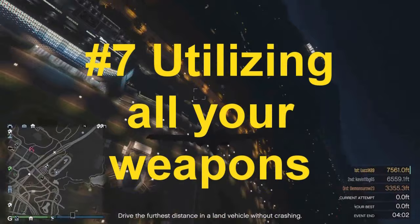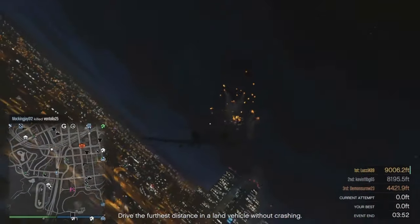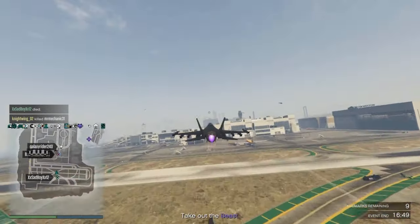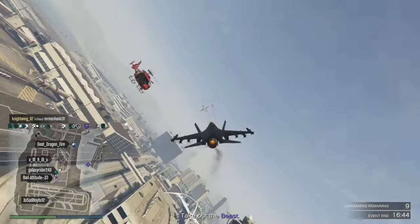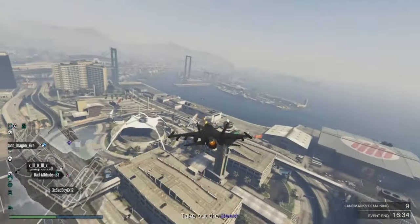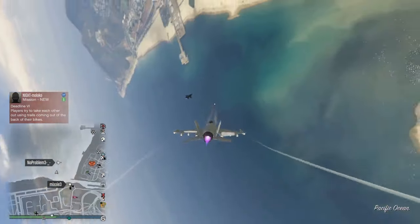Number seven: utilizing all your weapons. Use all available weapons that your aircraft has. Here in my B-11, I fire the missile barrage — which I barely miss — and then I fire the homing missile and the main machine gun. If you find that you can't overtake another aircraft, switch to your homing missiles to see if they're still in lock-on range. If they are, fire a missile or two at them — this will often cause them to panic, forcing them to turn where you can then switch to your primary weapons. Again, don't worry if you miss on your first pass; you'll get another chance.